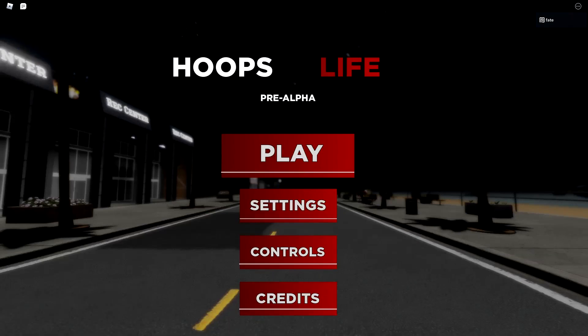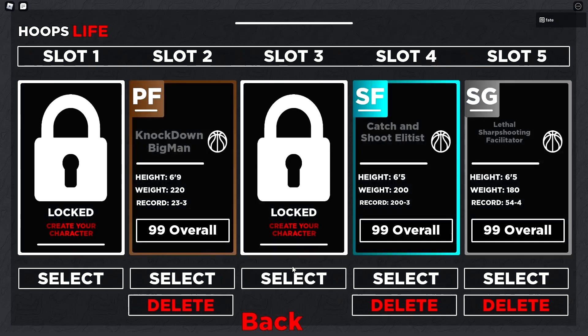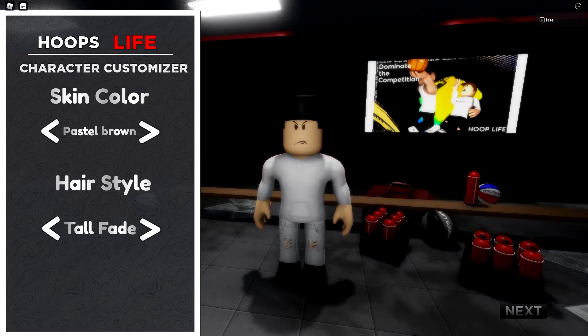What is up everybody, it is Fakeostee, and today I'll be showing you the three best builds you can make in Hoop Life. So one is a point guard, one is a shooting guard, and one is a small forward. Let's start with the point guard.